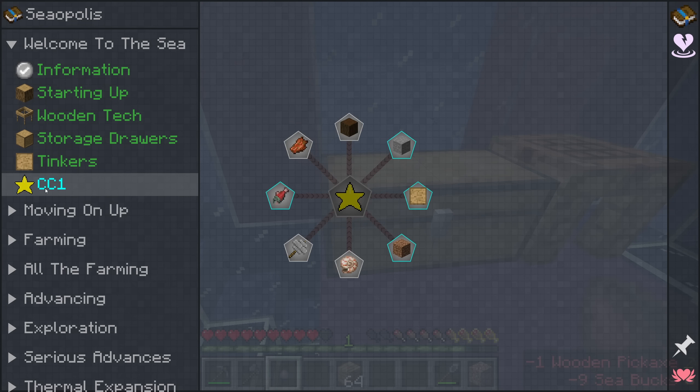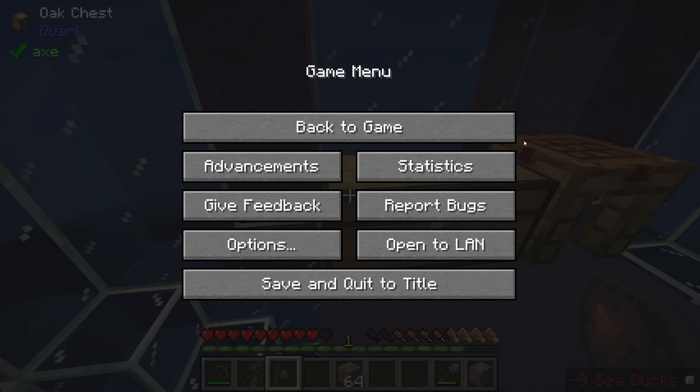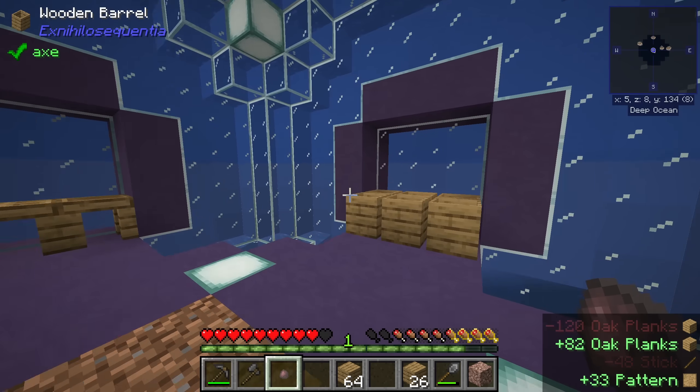We'll work on these challenge quests. The first and easiest is making 32 patterns — very doable. We just need to craft about 11 lots of the recipe to get us to 33 patterns. That's challenge one complete.